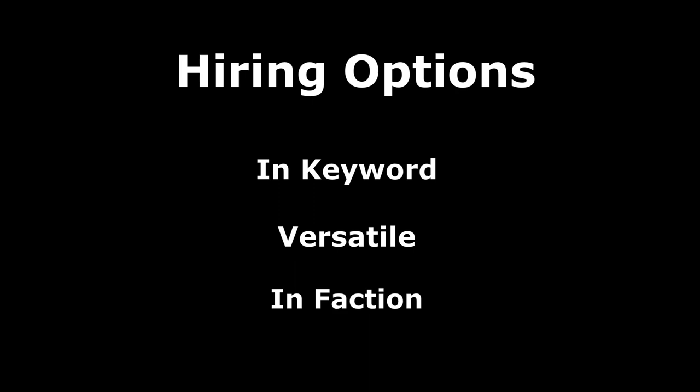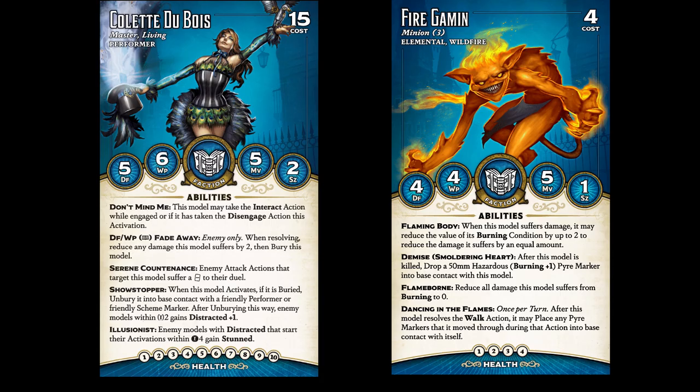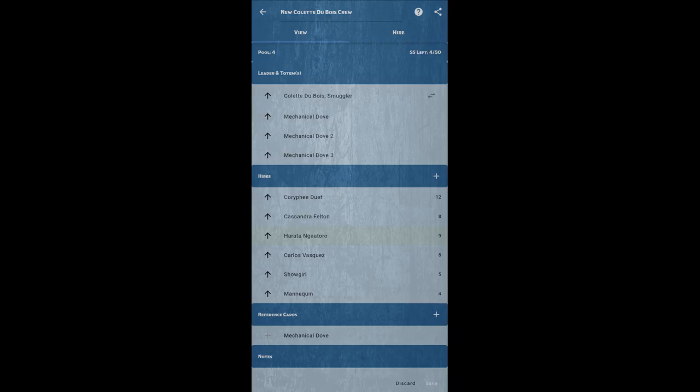Your third option is that Colette can hire any model in the Arcanist faction, but if it doesn't share her keyword or have the Versatile keyword, then you pay one extra Soulstone when hiring the model. This is often referred to as the out-of-keyword tax. For example, if Colette decides she wants to hire a Fire Gamin, they'll cost 5 Soulstones instead of 4. In a normal game of Malifaux, you'll have a pool of 50 Soulstones to spend on hiring models and purchasing upgrades, with the leftovers remaining as your Soulstone cache to be used as currency throughout the game.